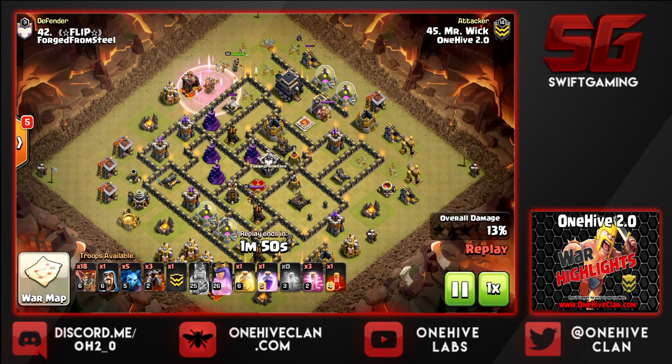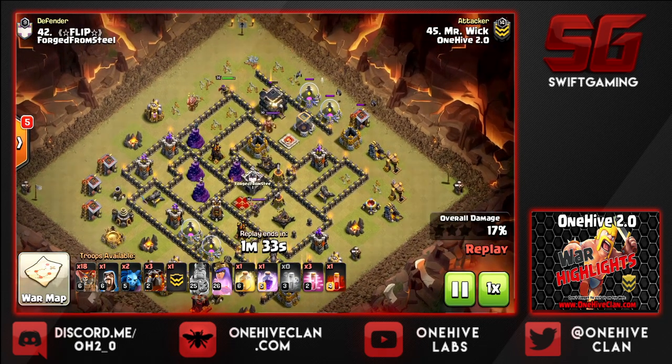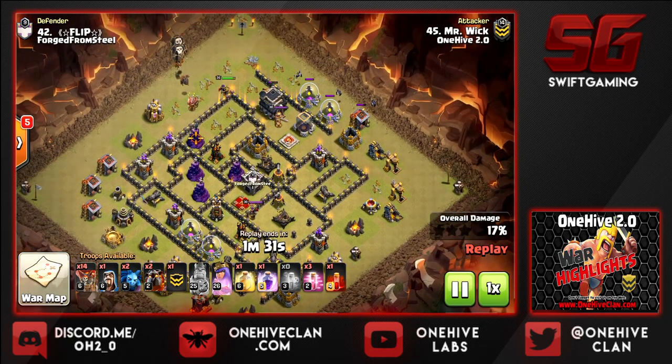We'll stall a little bit on this town hall, but while she's working I want to point out the wizard tower farm — that is typically a very poor base design. You want those wizard towers hitting the loons as they're pathing through the base. Let's carry on — dropping a few loons and a haste as we work through this base.